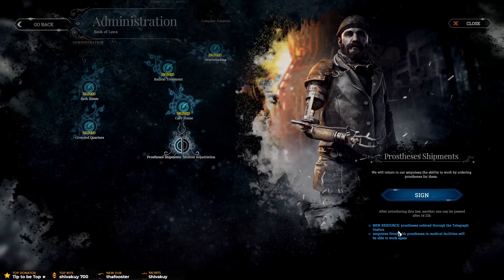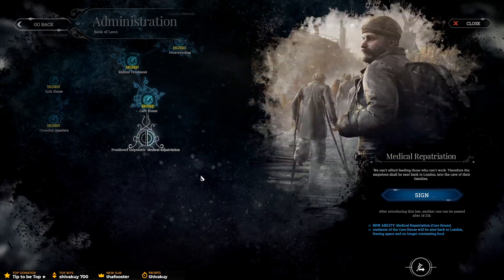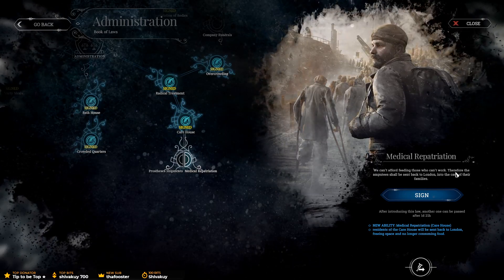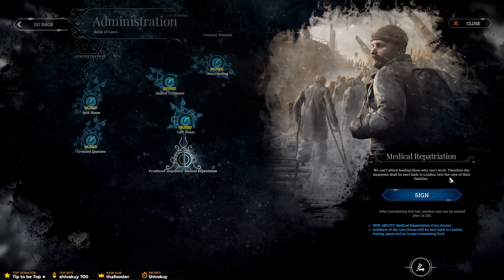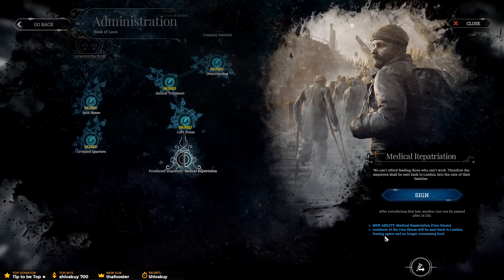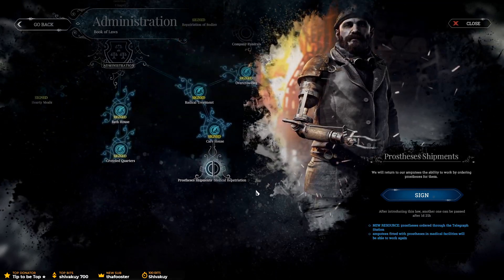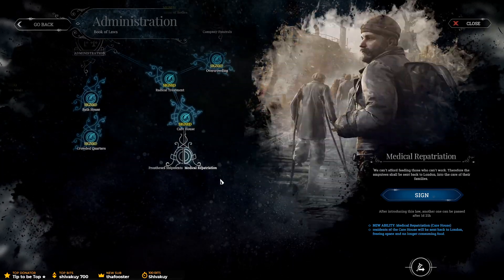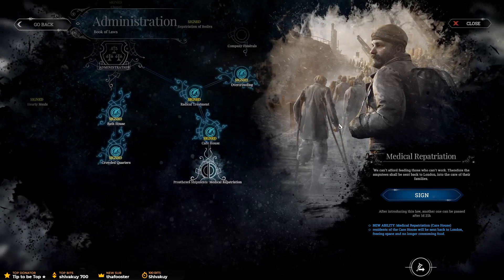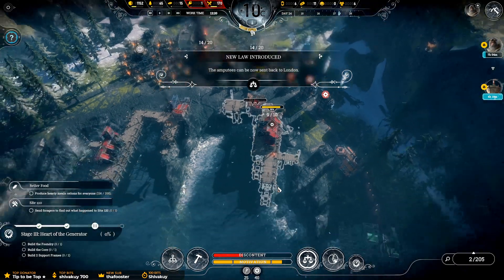How much is the prosthesis going to cost? Amputees fitted with prosthesis in medical facilities will be able to work again. What's the other one? Medical repatriation — we can't afford feeding those who can't work, therefore the amputees shall be sent back to London in the care of their families. Residents of the care house will be sent back to London, freeing space and no longer consuming food. Instead of importing prosthetics, we can bring people in.